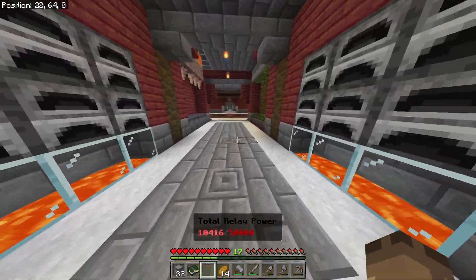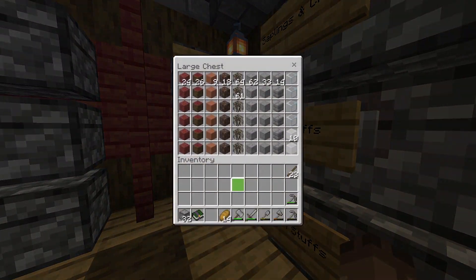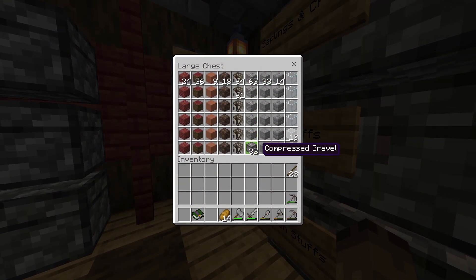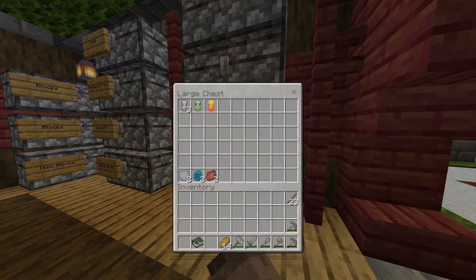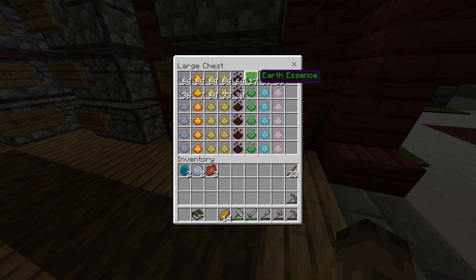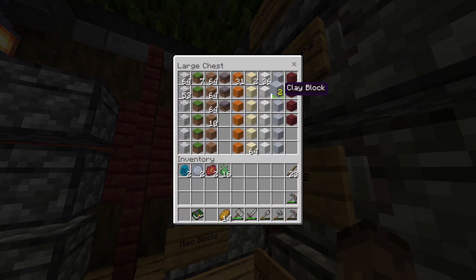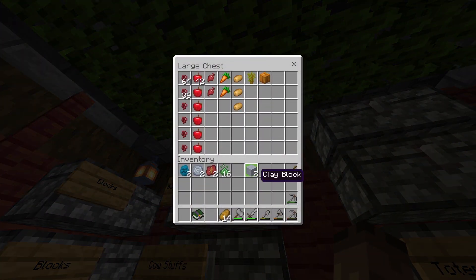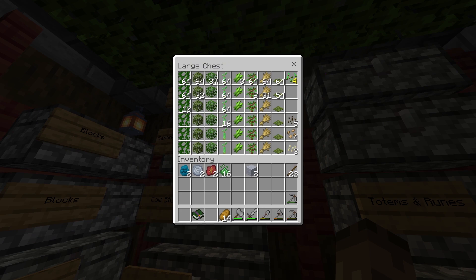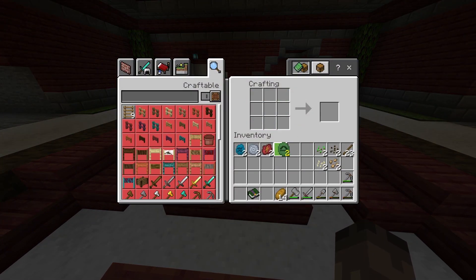That hammer just used like 14,000 of my relay power, but I got 32 pieces of compressed gravel - I could sieve that up and get a load of iron. I'm just going to leave it for now. We need two of each of these and I just need earth now - I think I've actually got enough. So all we need to do is get some clay and get some seeds as well. We need two of each type.